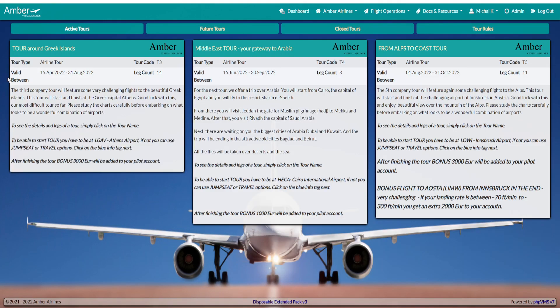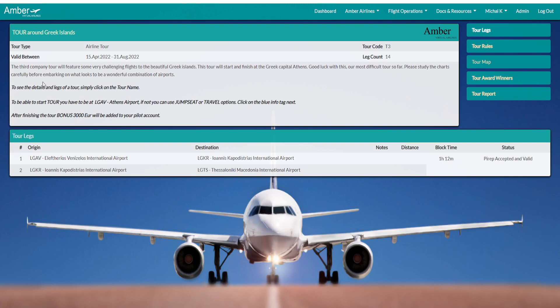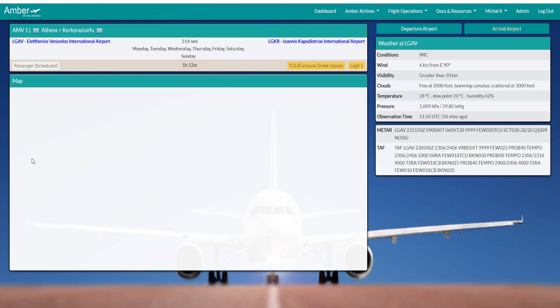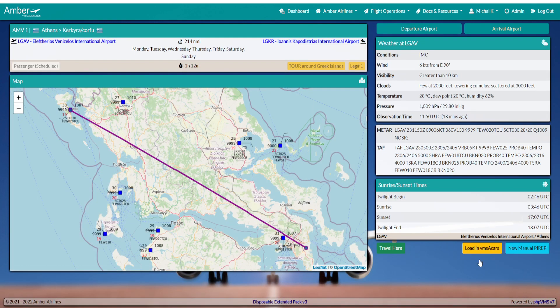Tours are very important — you're going to get more money and bonuses for finishing each tour. Go to Tours, choose the tours you want to fly, start at the airport, and then you can just travel there, make a flight plan, and finish the tours.